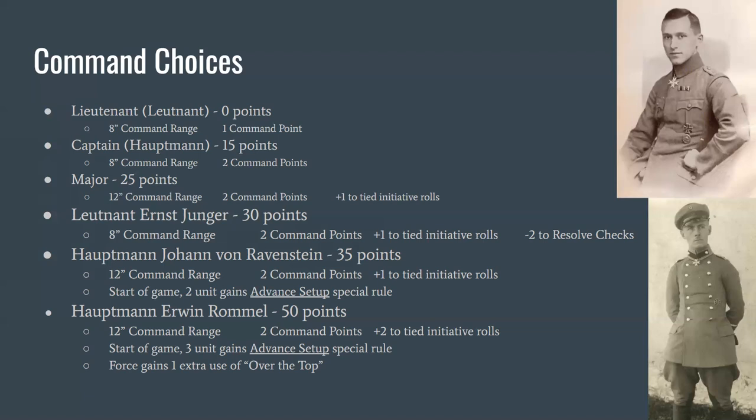Captain Johan von Ravenstein is 35 points. He gets a 12-inch command range, two command points, plus one to tied initiative rolls, and at the start of the game two units get an advanced setup. Advanced setup means after deployment but before the first activation, the unit gets to run — moving up to 8 inches — but also receives the run token. Your board is only 36 inches deep, so that's almost a quarter of the board moved before you even activate.